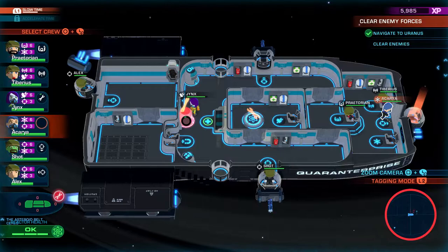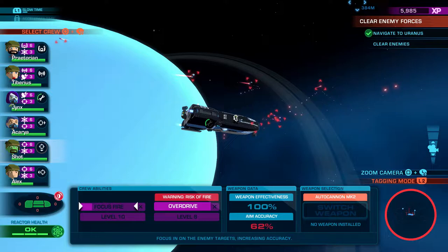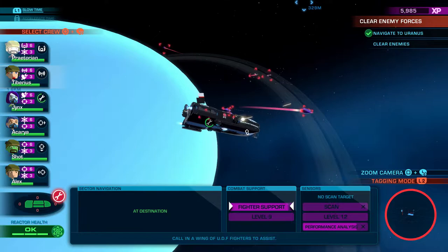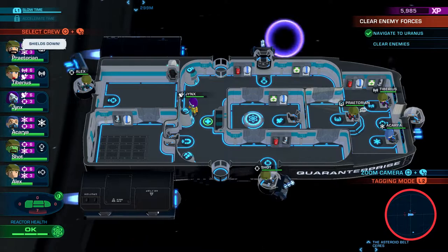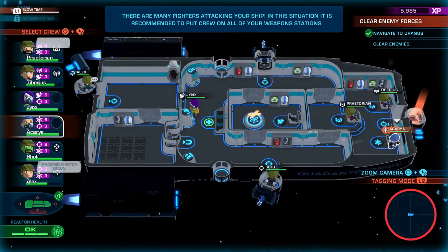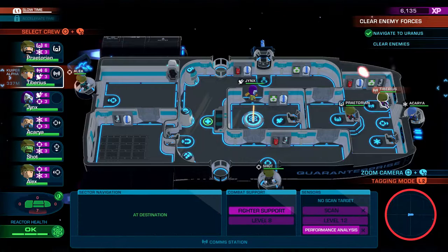That was a pretty clever plan — the aliens boarding the ship and taking down the shields from the inside. It's almost like they have some intelligence. This is rough — we've got no shields. Can Akarya replenish them? No she can't. We're going to have to keep using slow time. We'll have her do her ability, then have Praetorian do evasive piloting, and have Tiberius put the shields up.